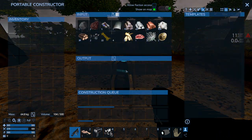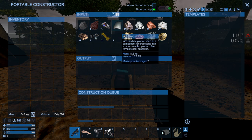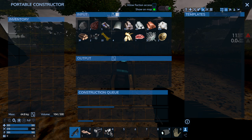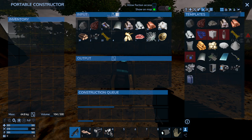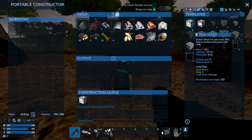First, we're going to go into the portable constructor. The resources that we need to build a base are iron, copper, silicon, stone and logs. I'm going to select all objects, go to building blocks, and craft a base starter.